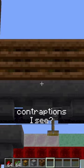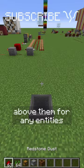Why are there composters on top of hoppers and all the redstone contraptions I see? Today on Redstone with SciVault, we're talking about it.